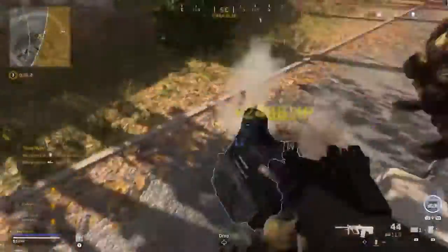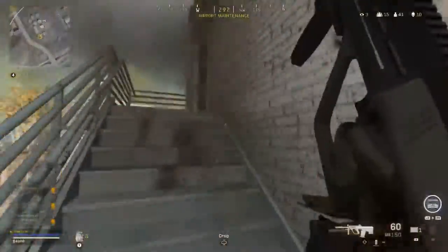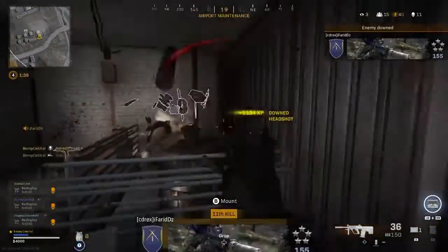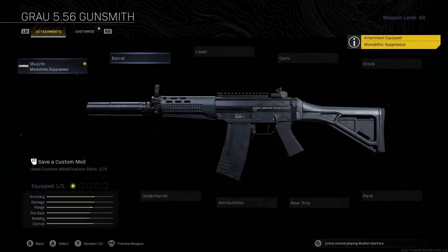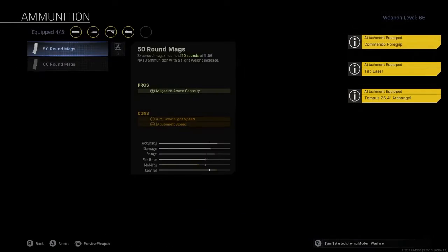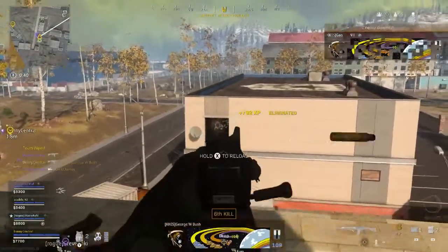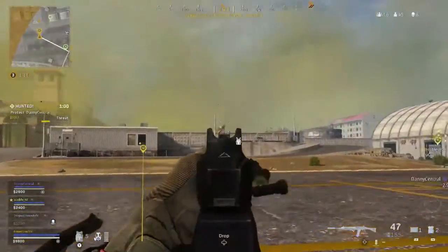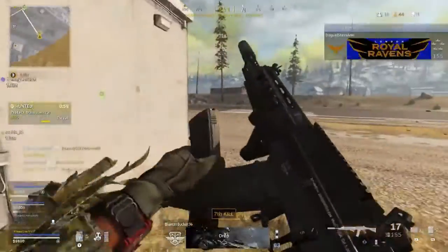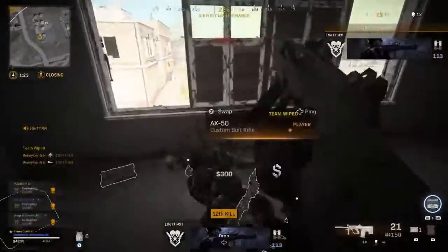This next class features the AUG, which I think could be the replacement for the MP5 at close range — I'd love to hear your opinions in the comments. I run the Grau with the Monolithic Suppressor, Archangel Barrel, Tac Laser, Commando Foregrip, and 50 round mag. Yes, the Grau did get a nerf, but it's still a really good weapon — not as powerful as it once was, but still very usable.